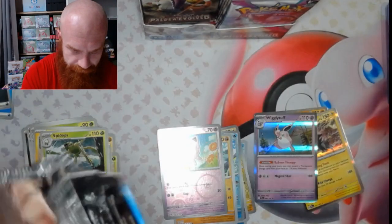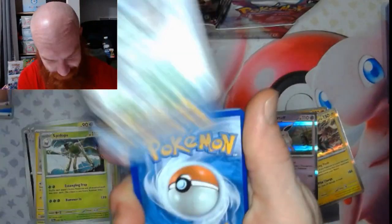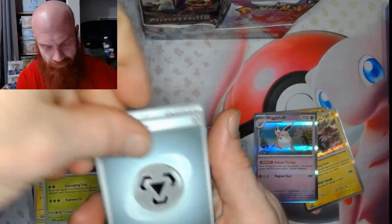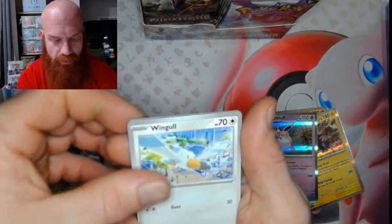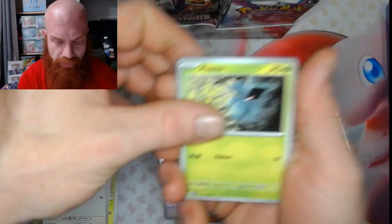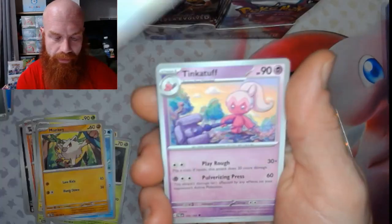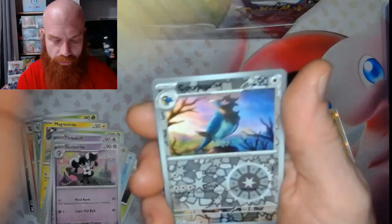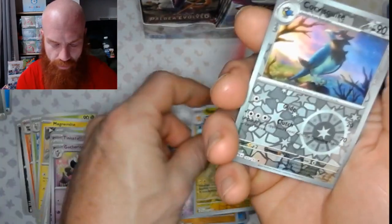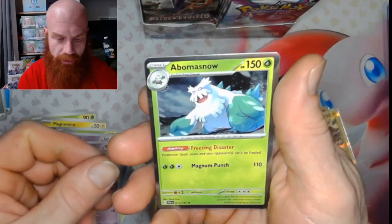So very, very cool start right now. Basic Colorless — let's see: Wingle, Pineco, Merrill, Mankey, Mousehole, Tinkertuff, Gothel Rita, Palmo, Corvus Squire Reverse, Abamas, Abamas Snow.